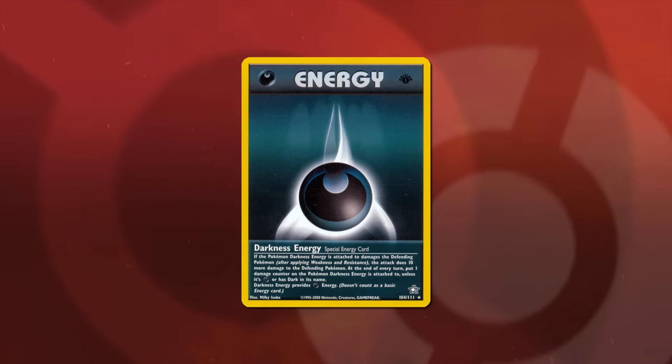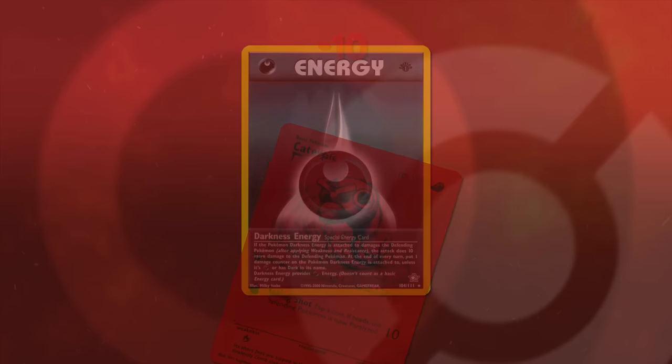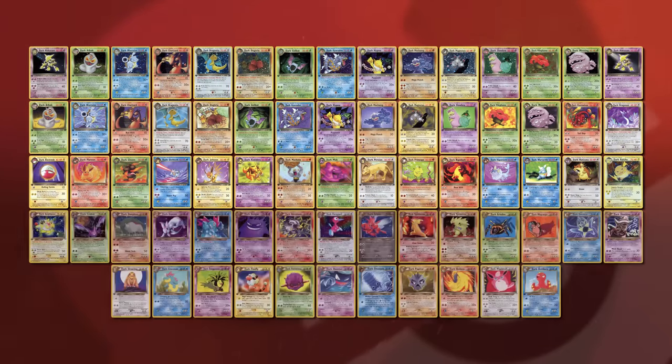Darkness Energy was no good on non-dark Pokémon — it dealt 10 damage to them in between turns, softening them up for your opponent's attacks. It should be noted that the Dark Pokémon from Team Rocket and eventually Neo Destiny would also be immune to this recoil damage. But enough about the new types — the set also released a new kind of Pokémon.